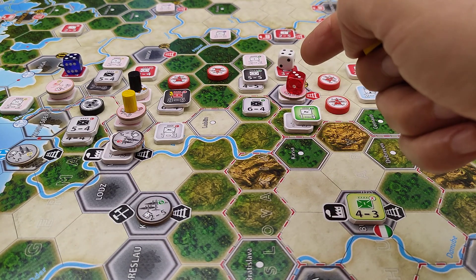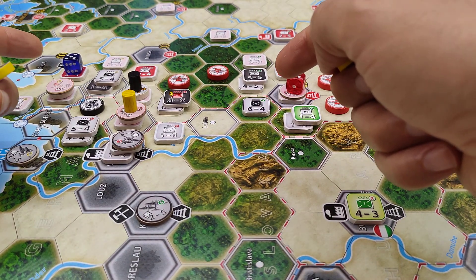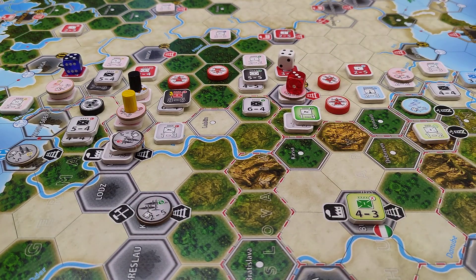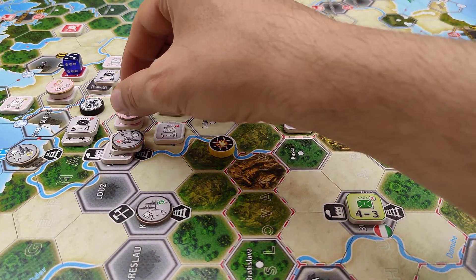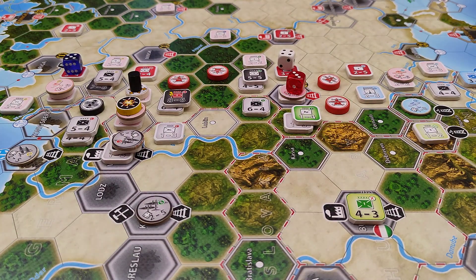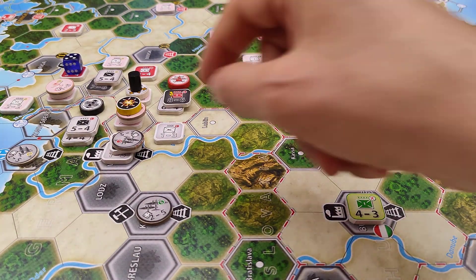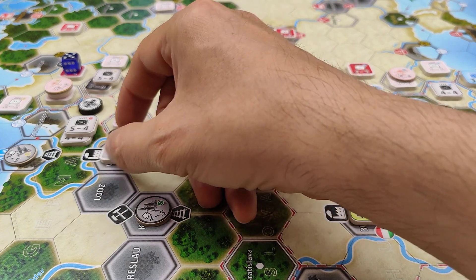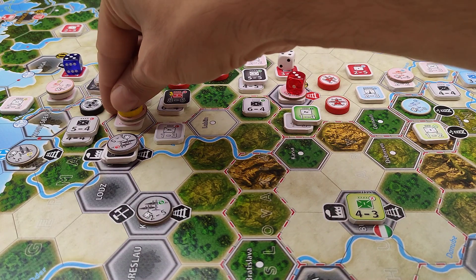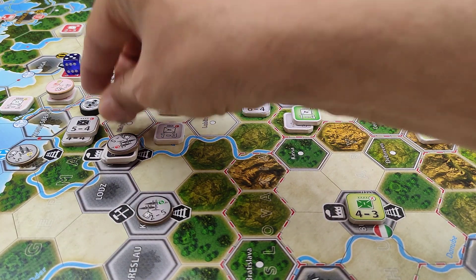The other three are respectively a 5-to-1, a 4-to-1, and a 3-to-1, and they will probably need some air support. The Germans resolve the first battle first: we have an outstanding 8-to-1, so the Soviets are automatically eliminated.